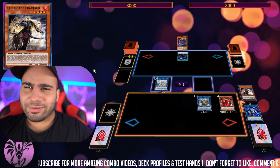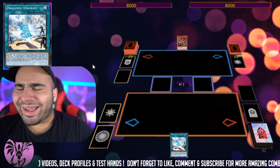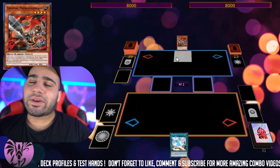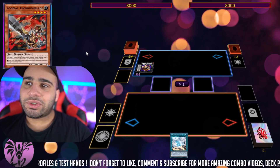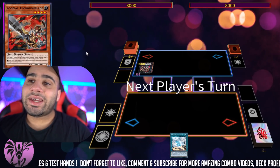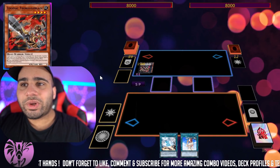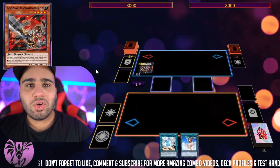That's it for tip number two. Let's get into tip number three. As you can see, my opponent has a Thoroughblade which can transform itself into a Drancia. He's going to go first and summon the Drancia. Now, this was really popular in 2017, and this was a misplay I saw so many people do.